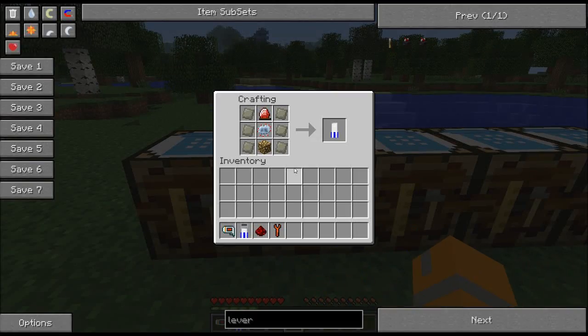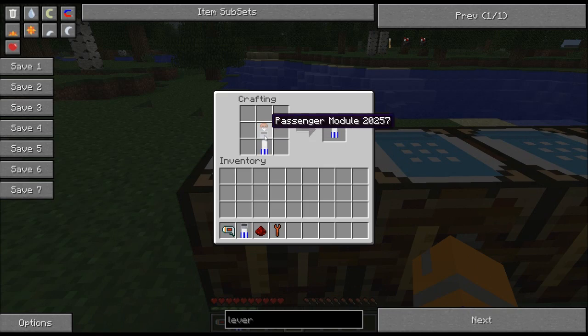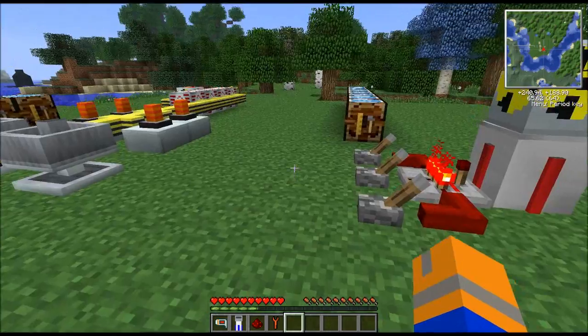However, there is an improved version called the Ion Drive. It uses an energy crystal, an advanced circuit, some glowstone, and six advanced alloys. This particular rocket is reusable, so if you combine the Ion Drive with your passenger module, you get a discharged passenger rocket.